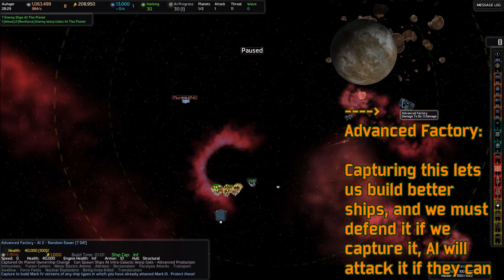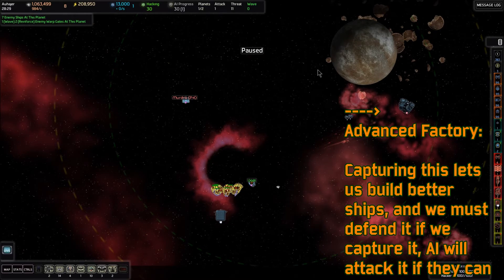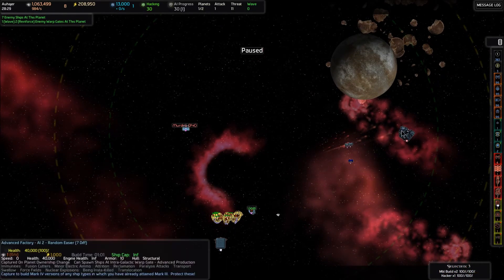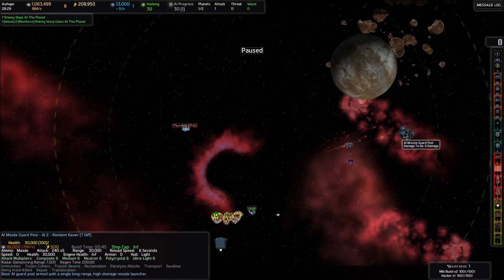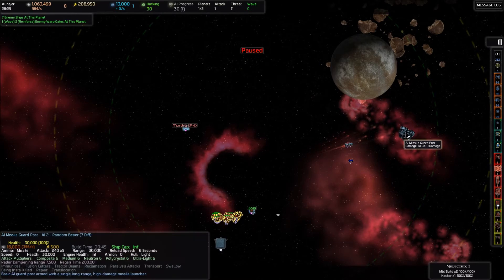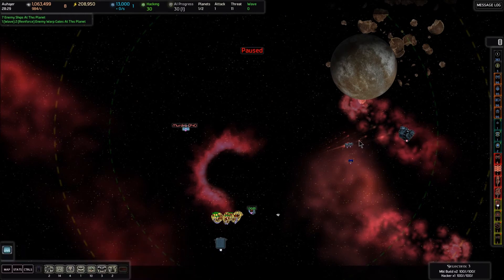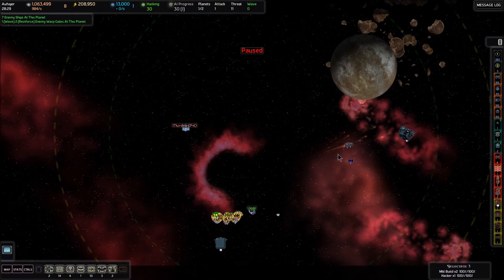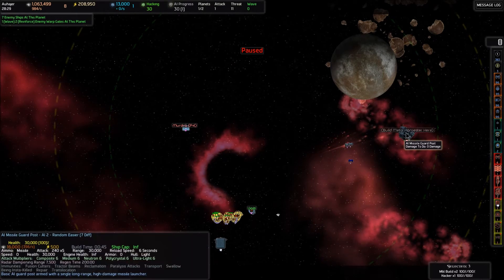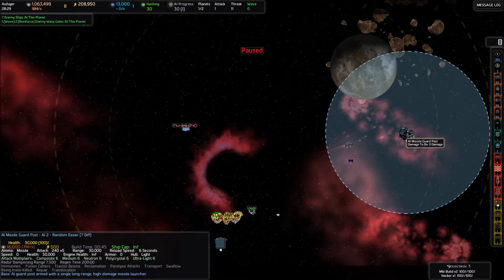I would really like to set up my turrets over in this direction because, if you recall from an earlier video, I was saying that if our base was right here and I wanted to set up turret defenses, I would imagine a line connecting the warp gates to that base. So there's a line here and there's a line here, and I want to build turrets that cover both those lines. Right in this area is really where I would like to put those turrets. But there is a turret over here that will shoot at us — the missile guard post, you see?